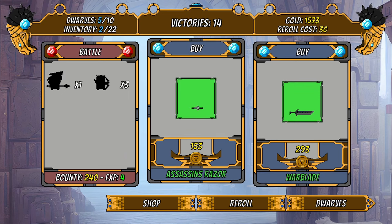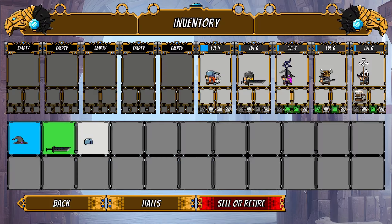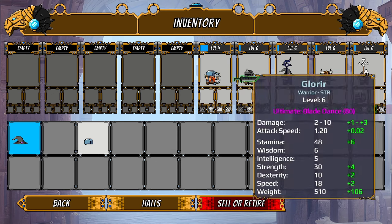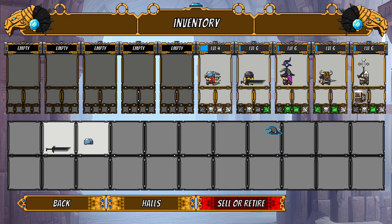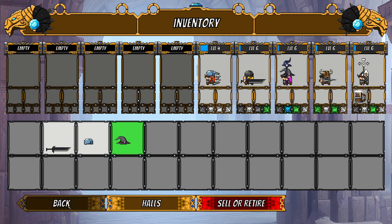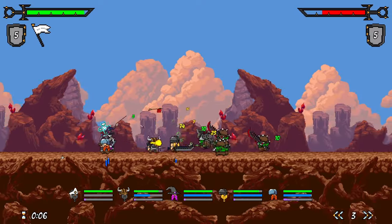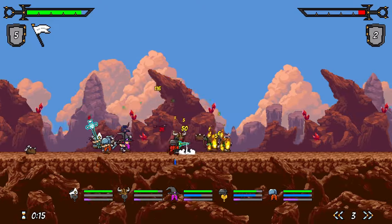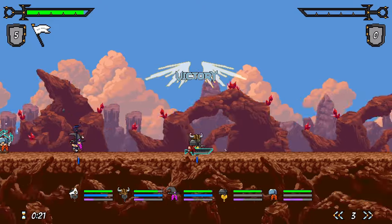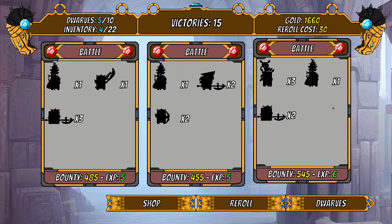I like roguelikes, but I'd honestly love to see a mode for this game that's kind of like Mount and Blade — a full map where you can go attack a village for good loot, then have a little auto battle that tells you the risks and challenges. I think that would be really cool, like extrapolating this little simple skirmish to some kind of grand world scale.